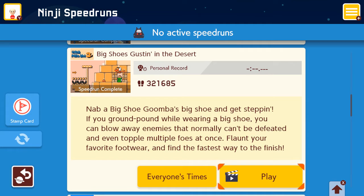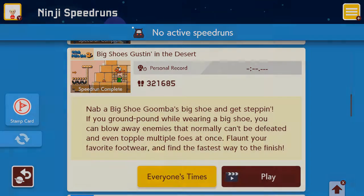Nab a big shoe — Goomba's big shoe — and get stomping! If you ground pound while wearing a big shoe, you can blow away enemies that normally can't be defeated. And you even topple multiple foes at once! Flaunt your favorite footwear and find the fastest way to the finish! All right!